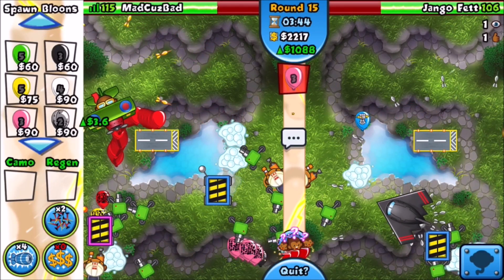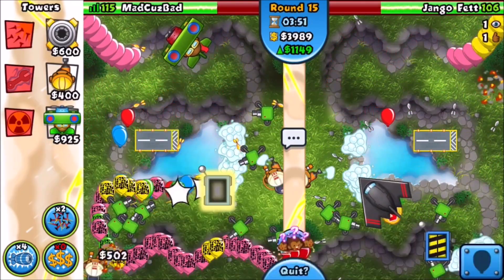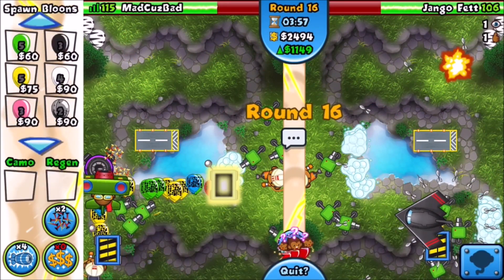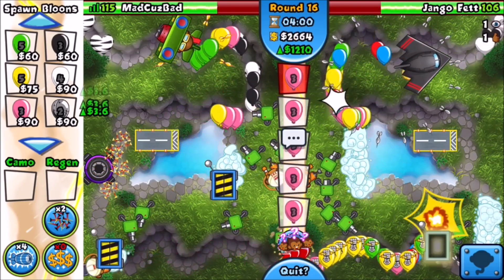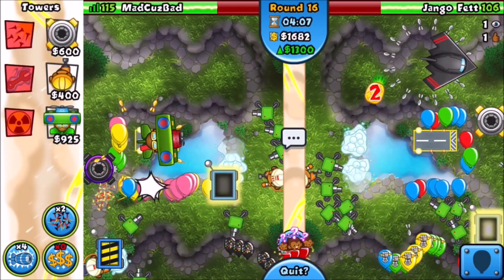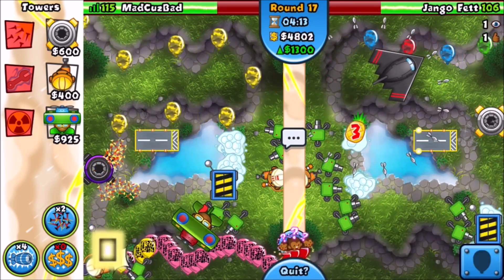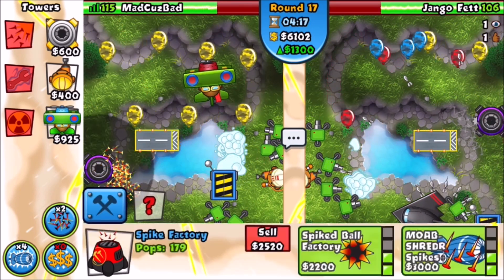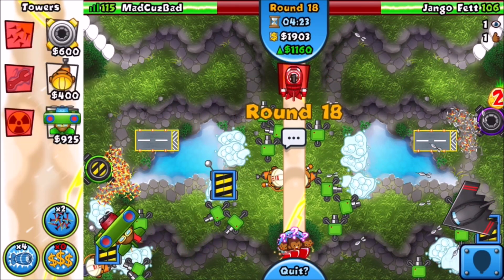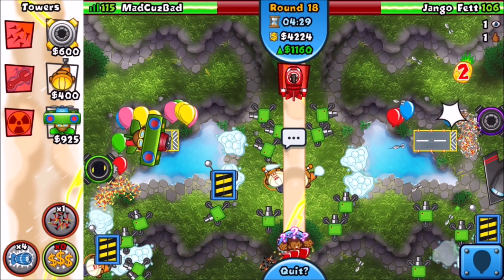We still have our Road Spikes as well, so I'm just going to Eco on. Moabs can be sent next round. To get ready for Moabs, I'm going to do something a little weird — we're going to go for a nice little Spike Factory, believe it or not. I'm going to go to about 1300 Eco and then get ready for round 18 because round 18 is BFB time. That's when people can send BFBs because it is speed, so you can send them a little bit earlier. I'm going to send him a BFB here.